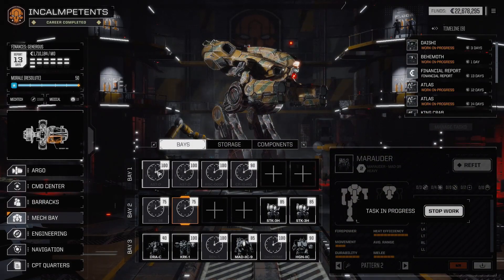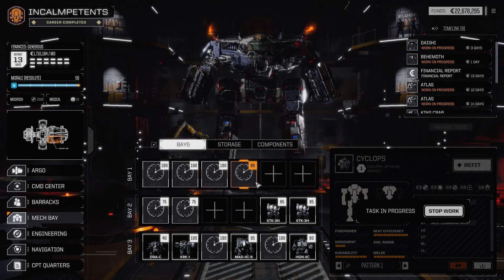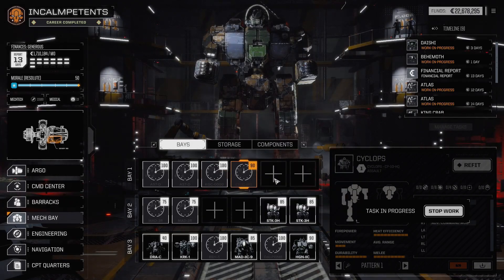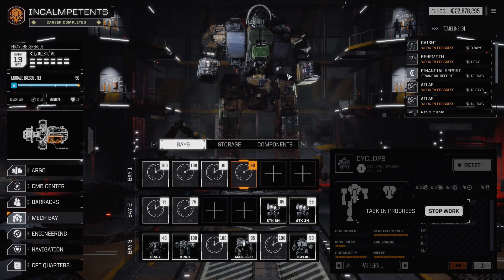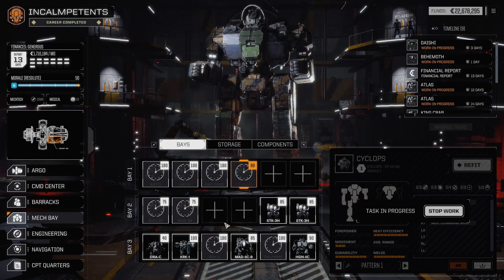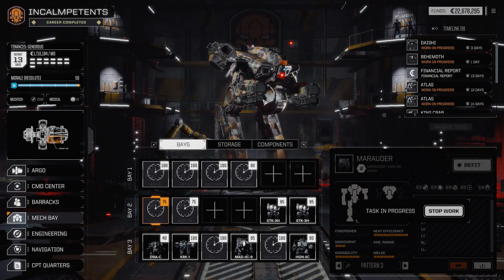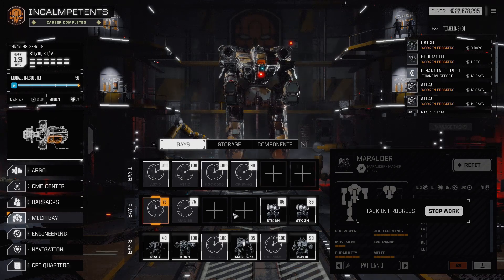I've gotten some of the old folks out of storage and more or less given them their stock build, except for the HQ here — it's going to be a little bit different. The Marauders: one of them has a UAC-5, and the other has an LB-5X, but other than that they're basically stock. Though 'stock' is a bit of a misnomer, because they have double heatsinks instead of normal heatsinks, and they have clan tech instead of Inner Sphere weaponry. I think it might be a lot of fun.